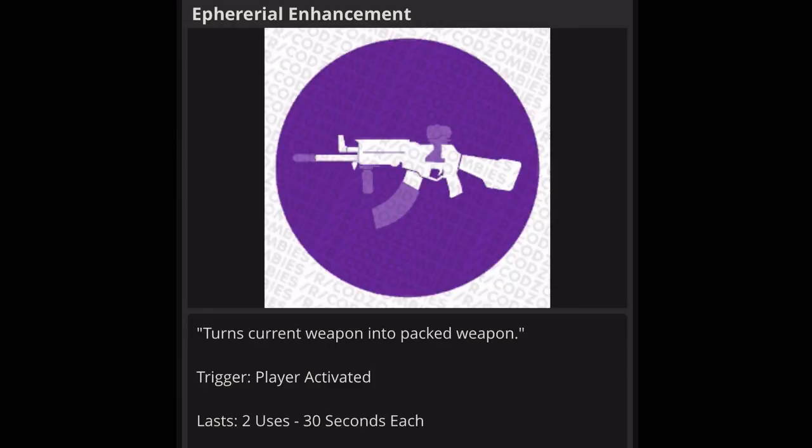Next one is Inferial Enchantment, and this is one I really want: it turns your current weapon into a Pack-a-Punched weapon. Player activated, lasts two uses at 30 seconds each. This is going to be great on higher rounds — if you go down in co-op and come back up, activate this gobble gum and your gun is Pack-a-Punched for 30 seconds. That helps you earn points and maybe get back to Pack-a-Punching your weapon again. This one is a definite yes.